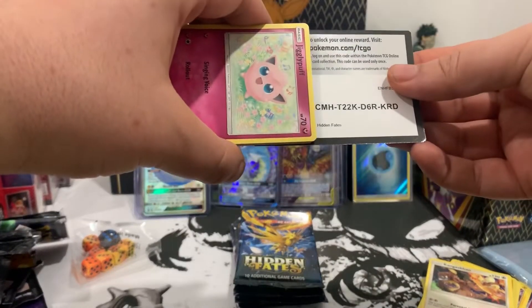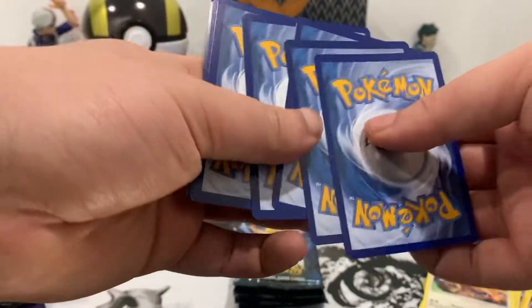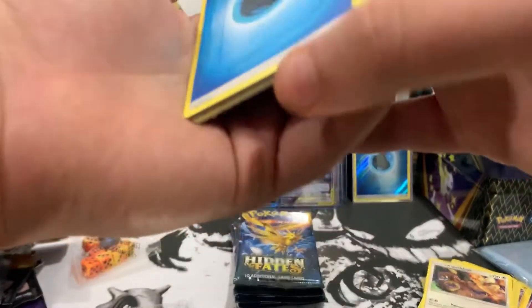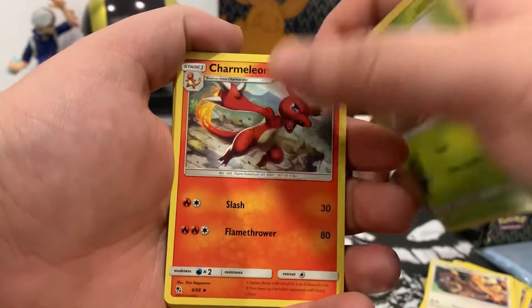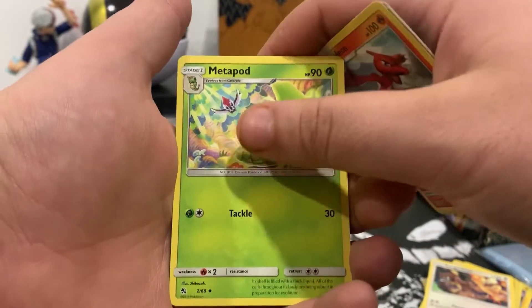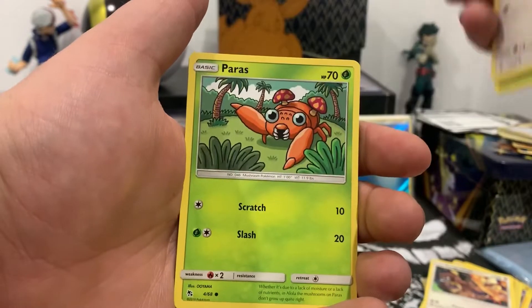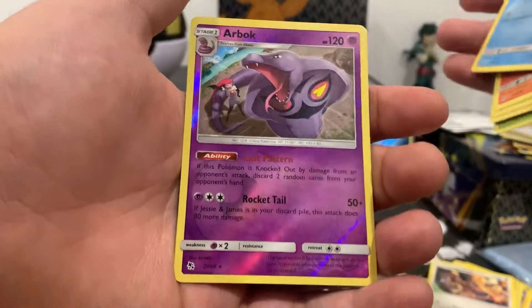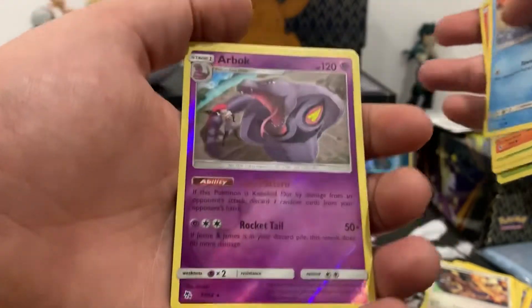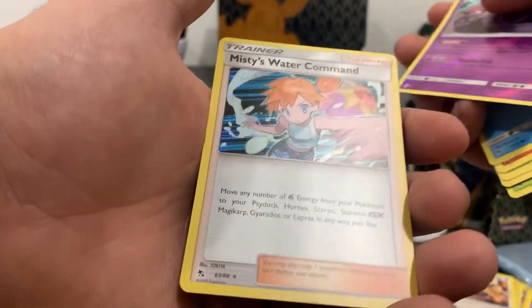Here is the code card — one, two, three, four to the front. We got Water energy, Scyther, Charmeleon, Metapod, Jigglypuff, Eevee, Paras, Paras, Charmander, Charmander, Slowpoke. Houndour reverse with Jesse in the background over there and Misty's Command.